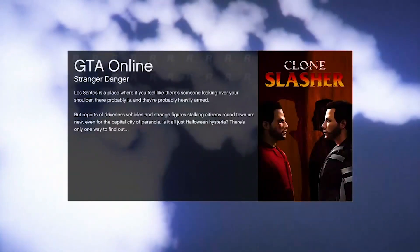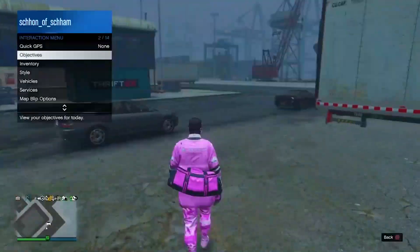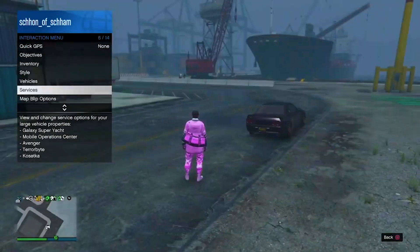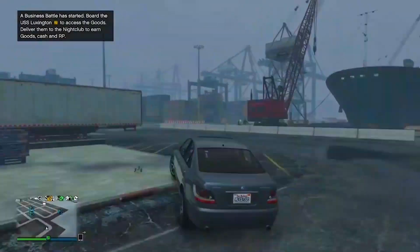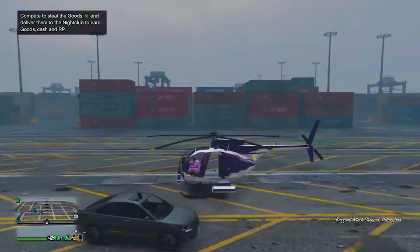Once you guys do load into a new session, you should now have the duffel bag — but at the moment it is currently not saved. So grab an air vehicle, like an Oppressor or a helicopter, and fly over to the mask store. You want to actually parachute to where the mask store is, because if you simply walk up to it and press right on the d-pad to customize your outfit, it will not let you because of the duffel bag.